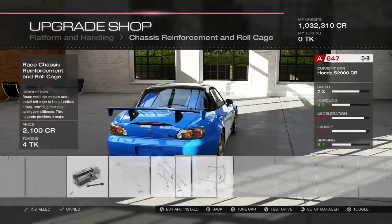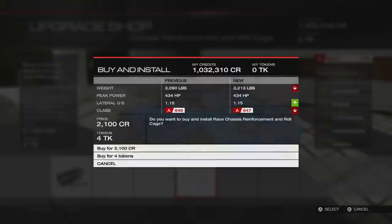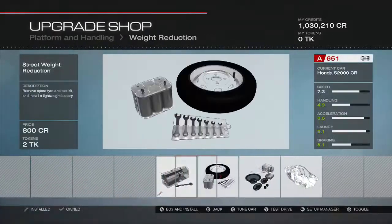We'll add a roll cage though. Should I go with a full roll cage? We'll do it. Let's do it. Fully weight reduction, as always.